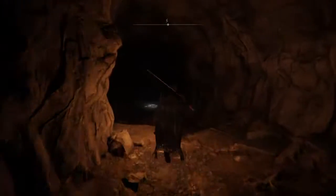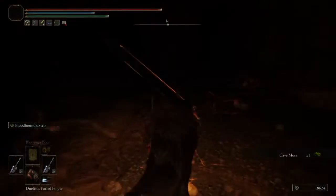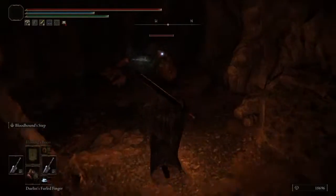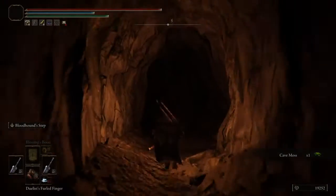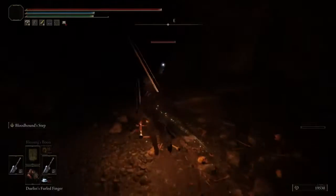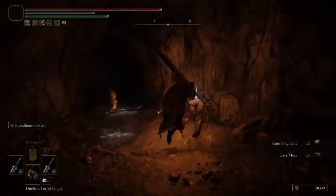Go ahead and start heading down through the cave. There are gonna be people on some ledges — deal with them as normal. You can drop down and get closer immediately, or you can go around the side. Gather up some cave moss down at the bottom. Deal with the enemies as you like, and grab the item off the corpse.